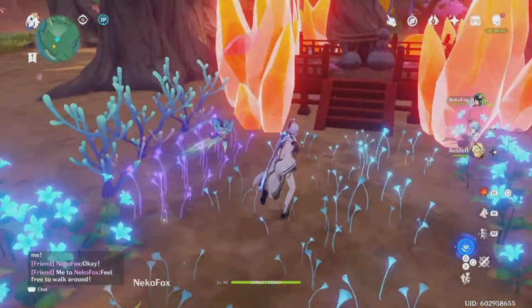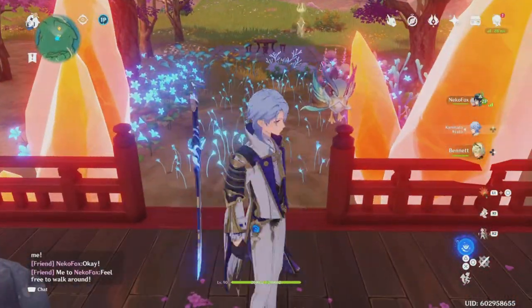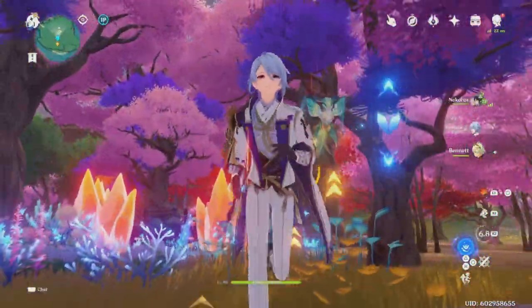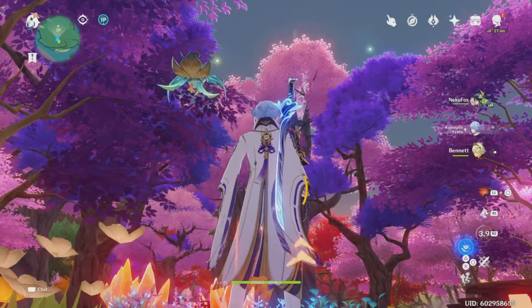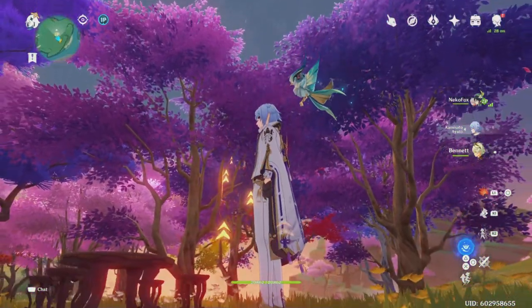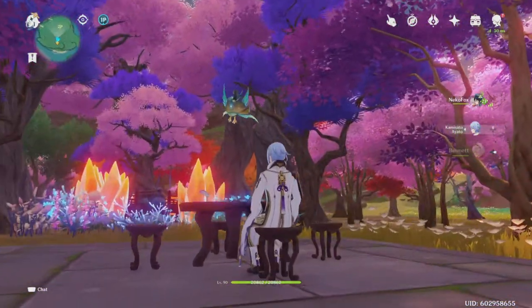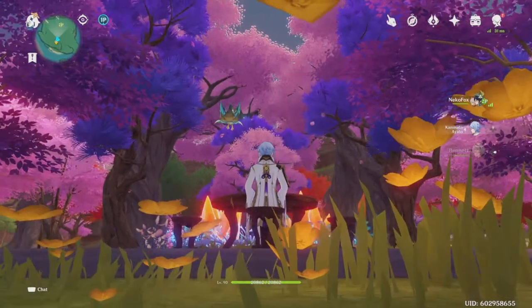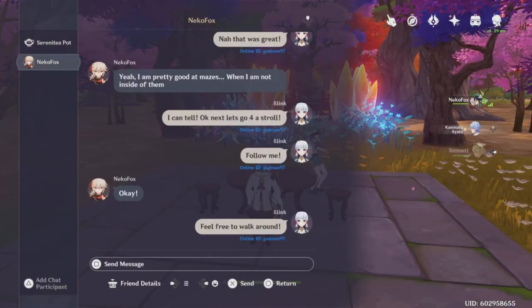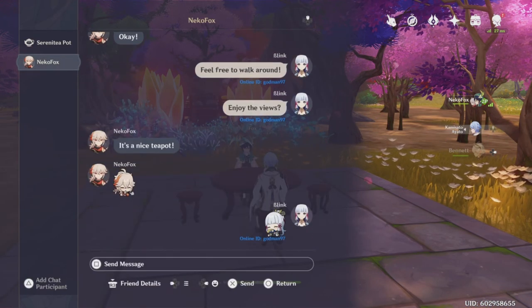Let's go for a stroll. Now I'm going to be taking them over to my forest area. Fun fact - everything that I own, I've actually created at least three minimum copies of it. Just because it was my own personal achievement that I wanted to achieve. It was really nice watching them glide through the air. Multicolored forest - really, really like this area. It's so calm, just peaceful. I absolutely love it. I asked them if they're enjoying the views and they say it's a nice teapot.